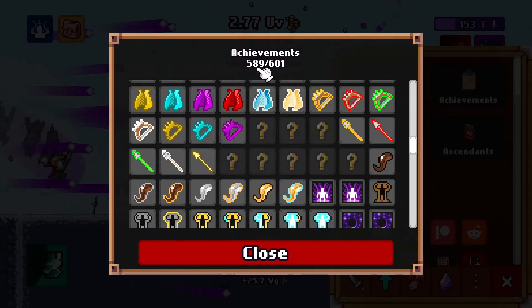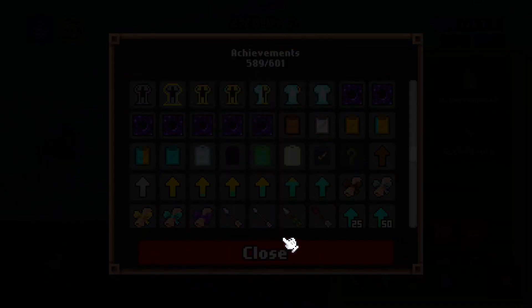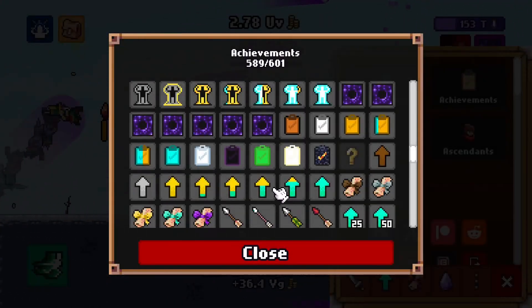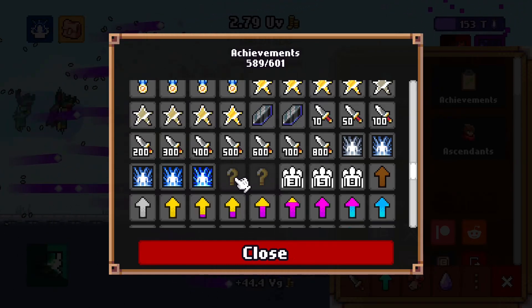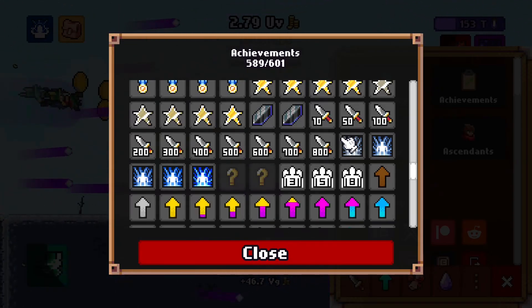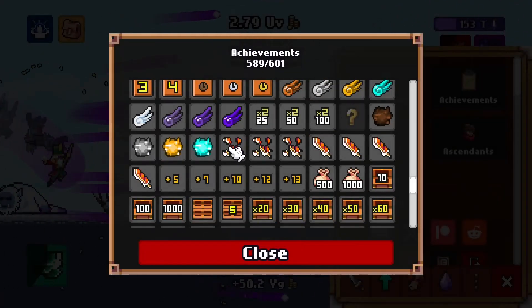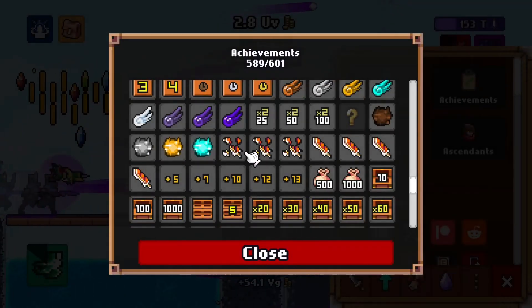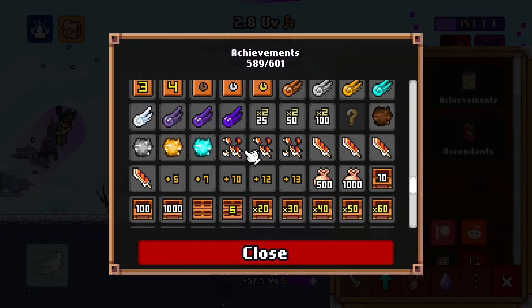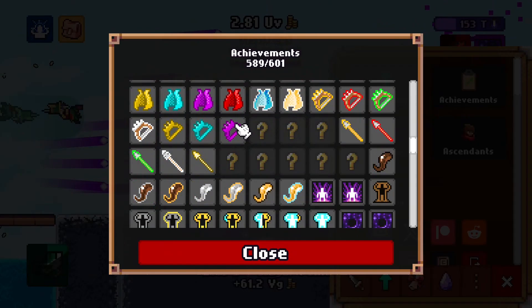This little hole here is eight of the achievements I'm missing, and I have four outside of that. One of which is just get 600 achievements — so we're really missing three: two ultra ascending, which I really should have gotten the last time I ultra ascended since nothing stops you from chain ultra ascending for achievements, and one that's just going to come with time by doubling my earnings. And then I will have 100% achievements in Idle Slayer.